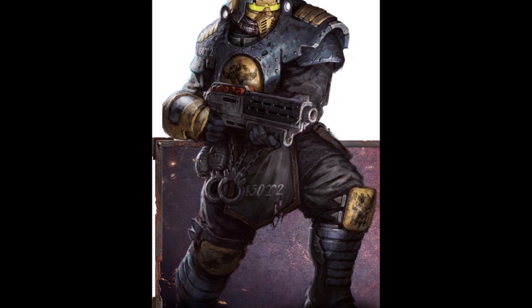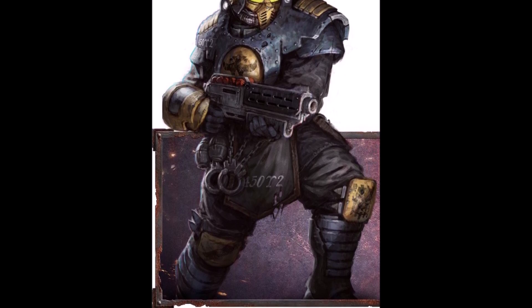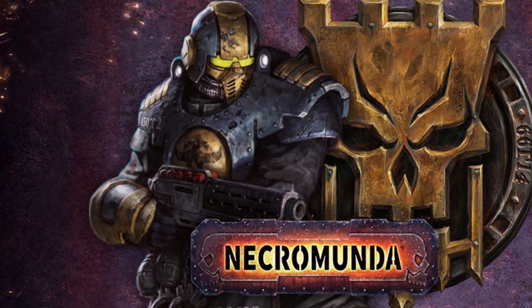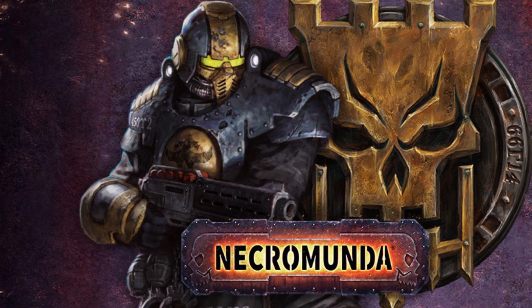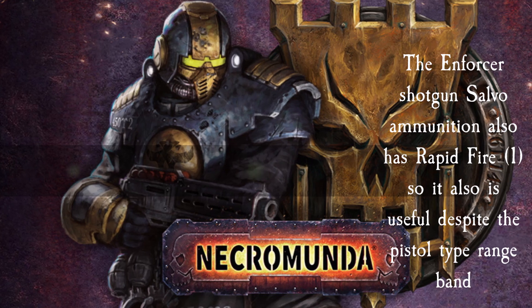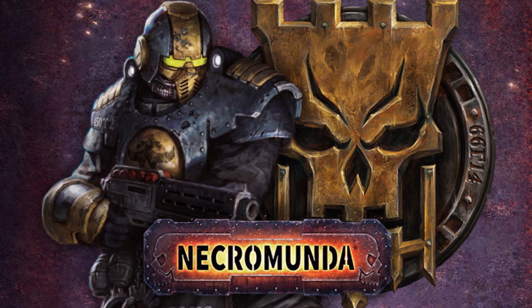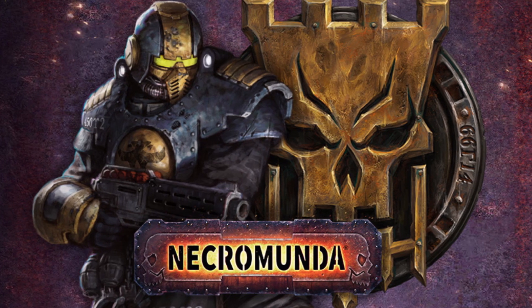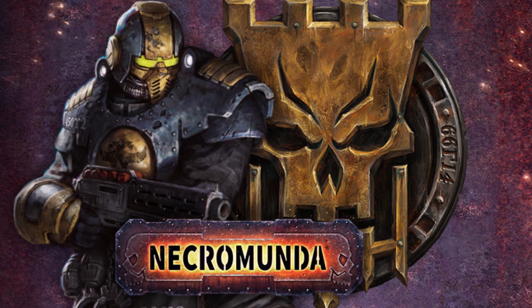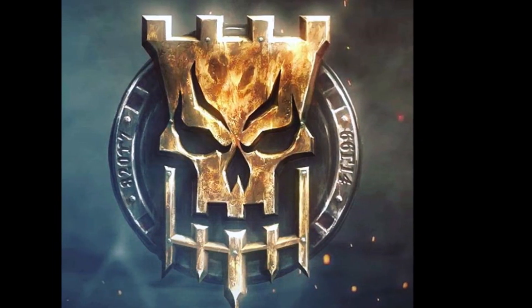The shotgun is great for a 4+ BS, and you have 4+ on every starting character — the leader, champion, and regular gangers. The problem is the range: it's 6 inches short and 12 inches long for the salvo, almost like a pistol. I'd rather start with a 30-credit regular shotgun — basically a mini bolter — then upgrade to a 50-credit bolt gun once I have credits. But the template is super important, and I have a newfound respect for it. I'll give the Enforcer Shotgun 4 stars.